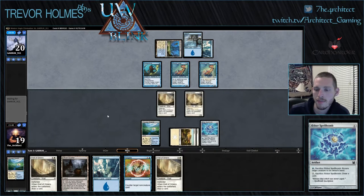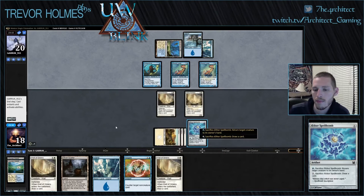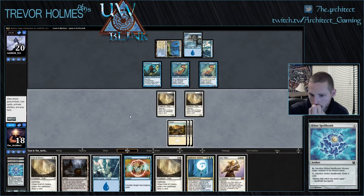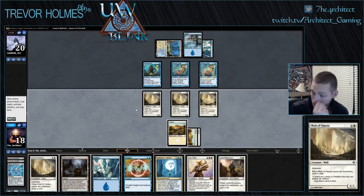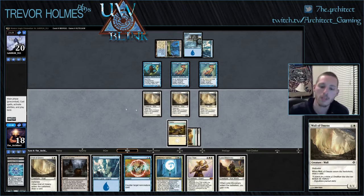All of the Silvergill Adepts — that's not bad. And there's our Sun Titan, okay. So we're gonna play our wall, and I think we play our fourth wall. We just want to get them to try and Spreading Seas, or like tap out for a Master of Waves, at which point we can Detention Sphere. I like using our mana this turn so that next turn we can go Detention Sphere and hold up Negate. So I think I just want to play the fourth wall.